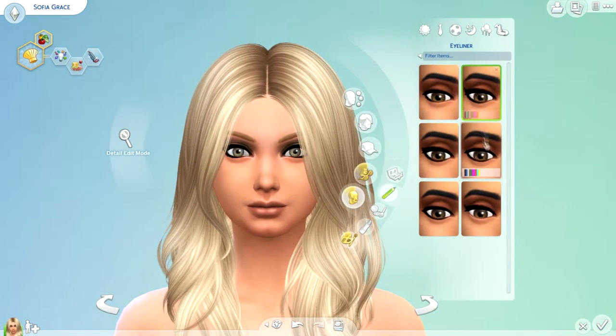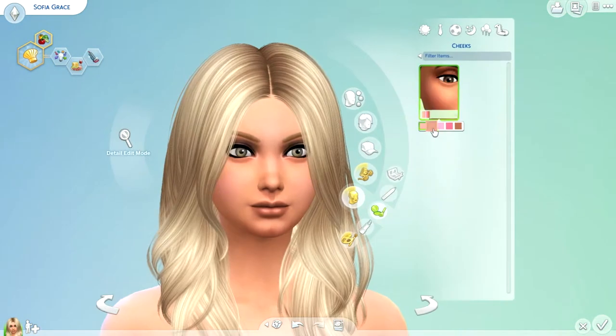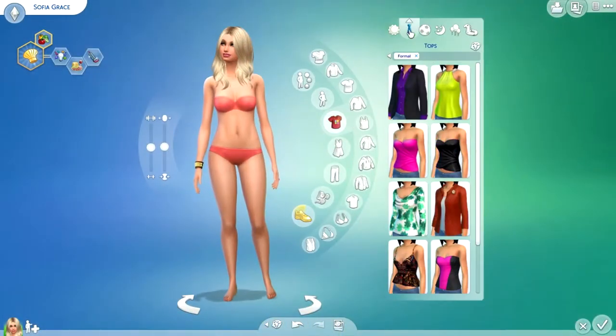What do I want for her makeup? I think like dramatic — I guess that works, yeah that's good. She looks really pretty so I'm going to move on to blush. I don't want something too dark, just pink. For her lips I think red — actually no, I want light pink. That one is like a soft pink and it looks really good on her.